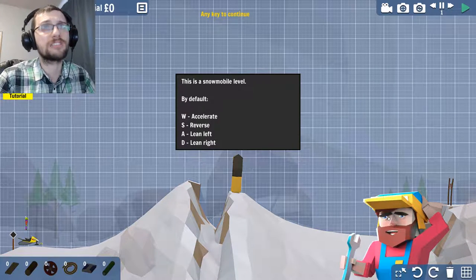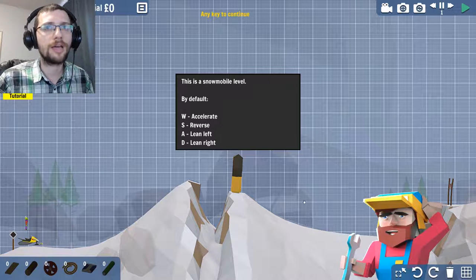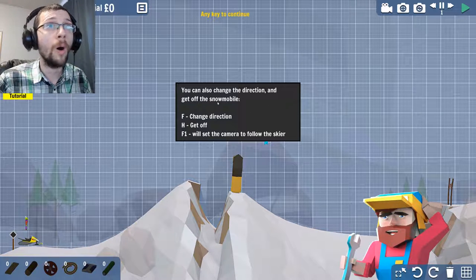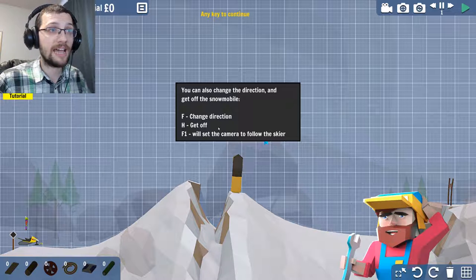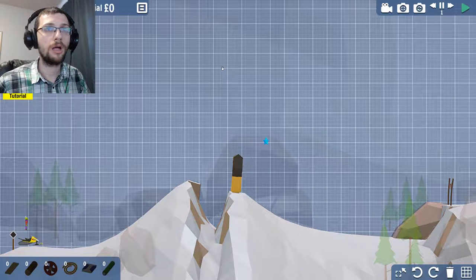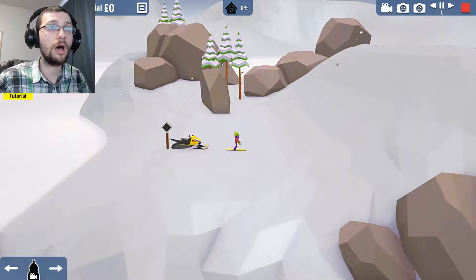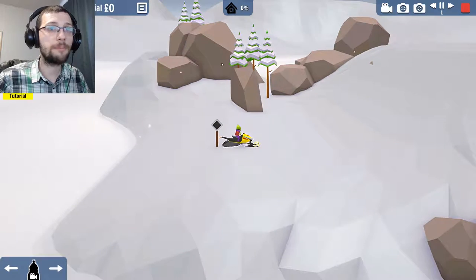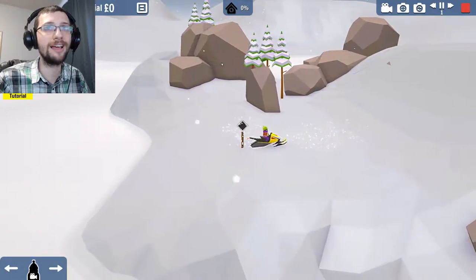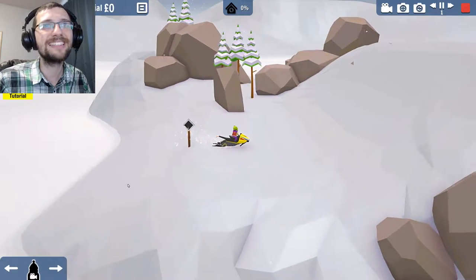How do we do this? This is a snowmobile level. By default: accelerate, reverse, lean left, lean right. So it's kind of like the skiing. You can also change the direction and get off the snowmobile. Press F to change direction — I'm guessing that flips you. Why would you want to get off the snowmobile? Oh, it puts you like in front. So I can do this and then turn around. Look at my dude when I turn around. That's awesome.